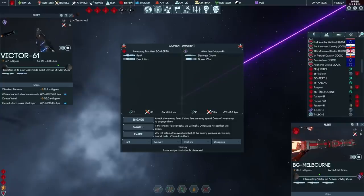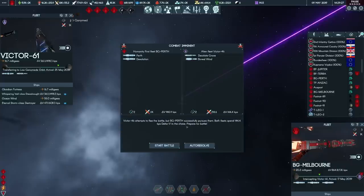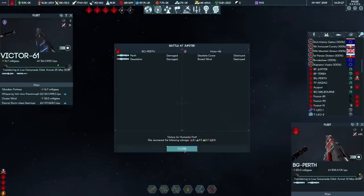Perth and Desolation have found Desolate Grave and Boreal Wind. We'll engage, burn the KPS — which leaves them with basically nothing in terms of ability to maneuver. Let's see what Auto Resolve does. It damages both of our vessels but destroys the enemies. I'll take it. I'll generally be fighting these fights manually, but I was interested in what auto-resolve would give us.